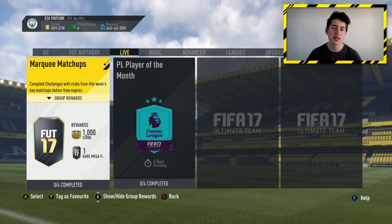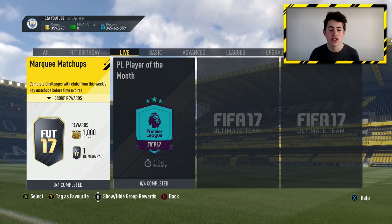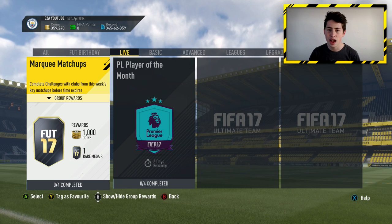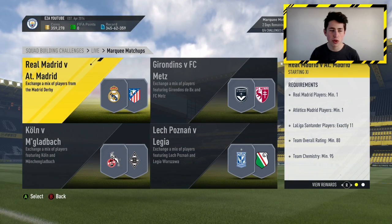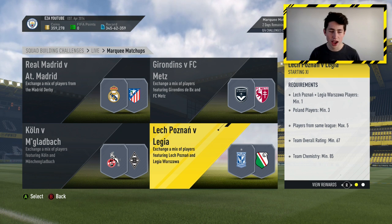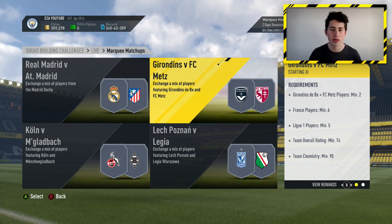Hey guys, Z2W here and welcome back to another FIFA 17 Ultimate Team video. Today I'm going to bring you another trading method revolving around the current marquee matchups available for the next two days — so over the weekend, giving you guys plenty of time to make some good profit. You can complete them, it's about 25,000 coins to do, and you get some decent rewards, but we're actually going to be trading with the players needed for these SBCs.